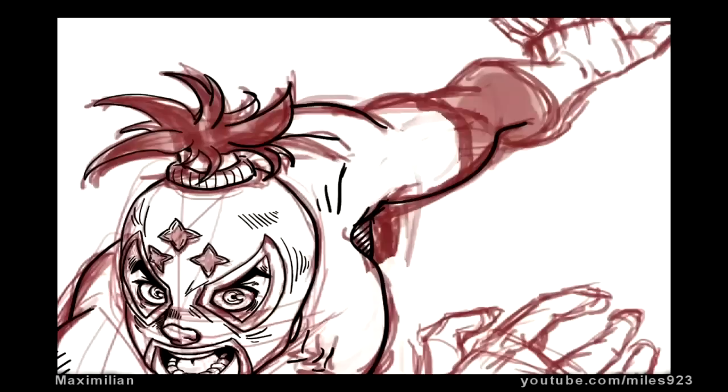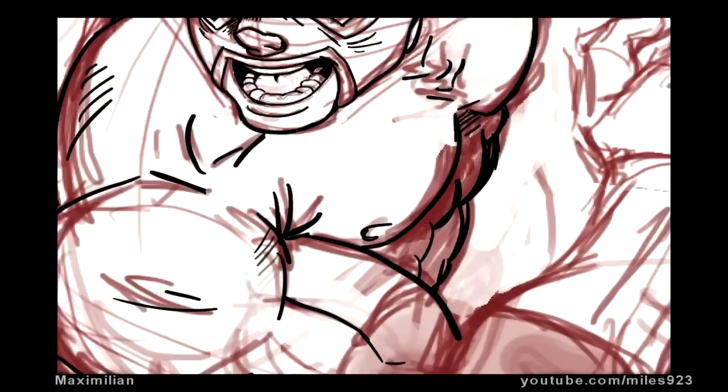Getting a pose that I like, sketching out that pose to the point where I think the perspective and the anatomy is at least tolerable, and then inking it, as we're seeing right now.